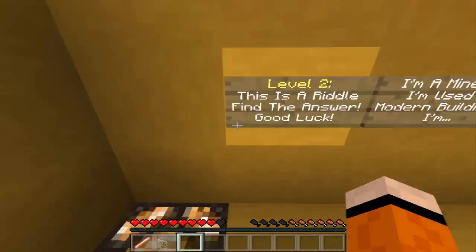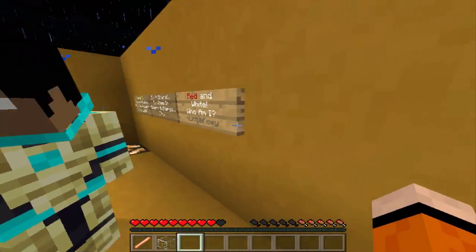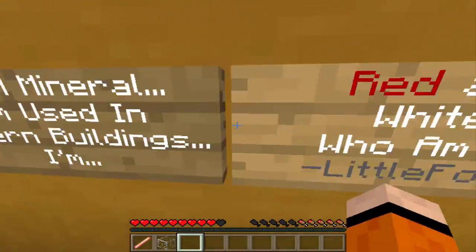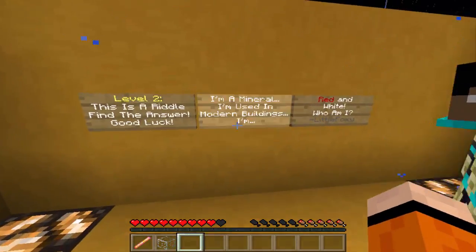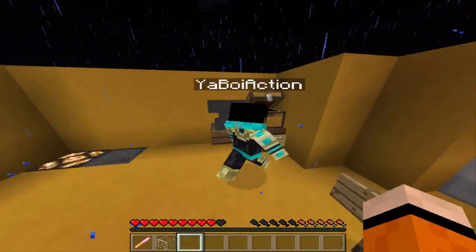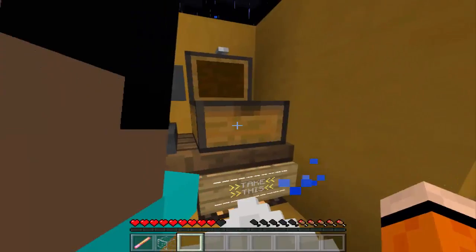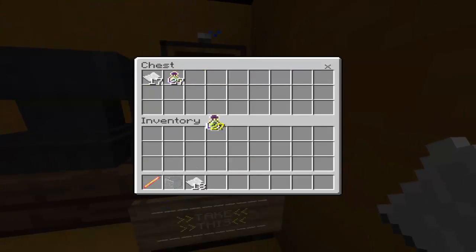Level two is a riddle — find the answer and good luck. 'I'm a mineral, I'm used in modern buildings, I'm red and white.' That's redstone, right? Or maybe quartz — red and white. It could be redstone. We're given paper — wait, what are we going to do with paper? Is it books?